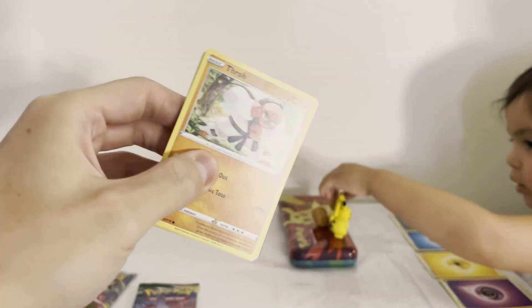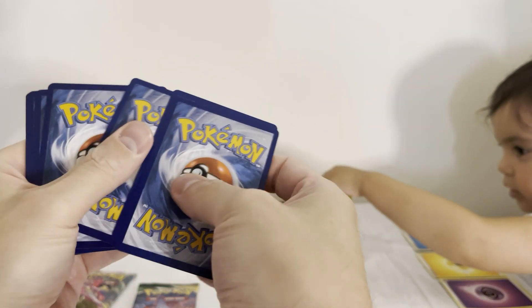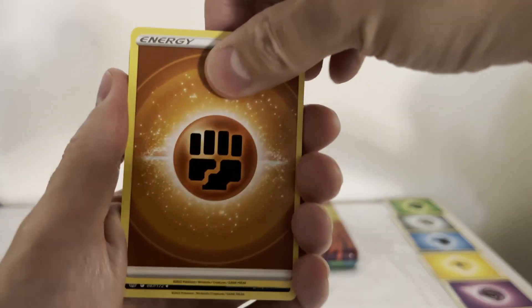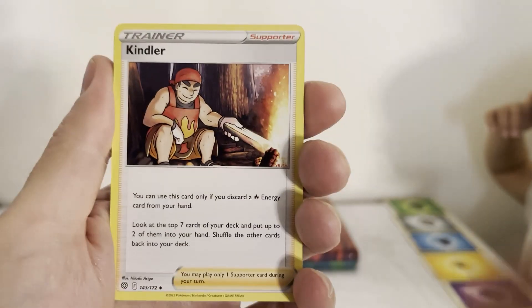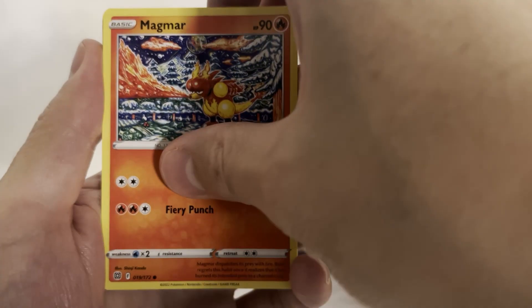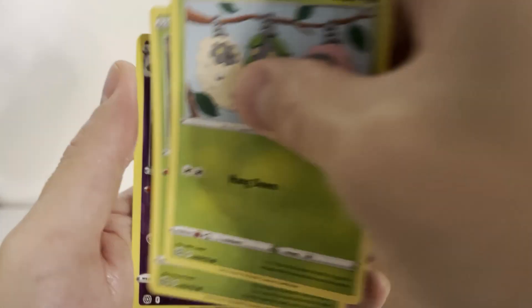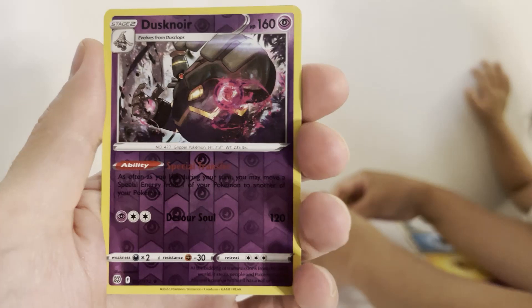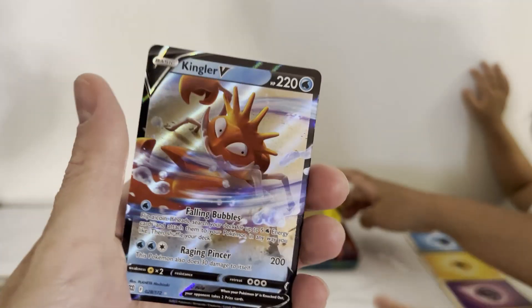The last Brilliant Stars pack: Charmander — where's Charmander? Energy Charmander, Revile, Kindler, Cafe Master, Magmar, Staryu, Burmy, Charuby, Dusknoir, and Cleavor Vee.